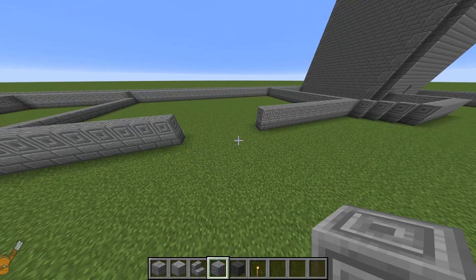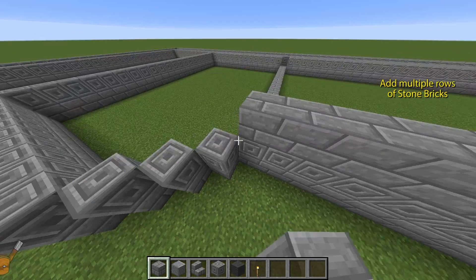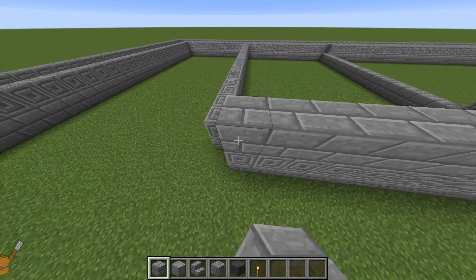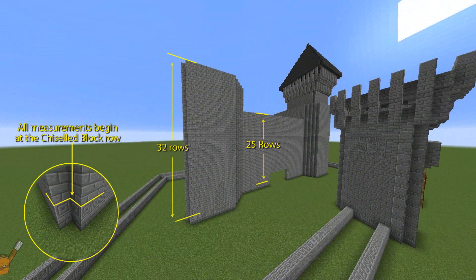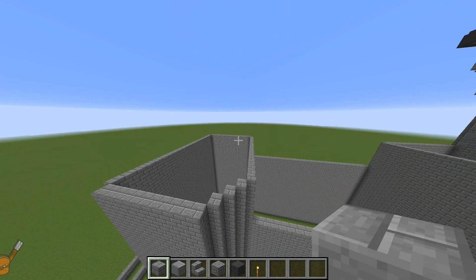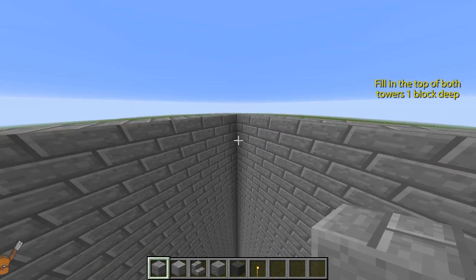Now it's time to lay multiple rows of stone brick blocks over the whole structure. The two towers need 32 rows of blocks to reach their required height. The walls of the hall are shorter, just 25 blocks on top of the chiselled row. Fill in the top of both towers, making the floor one block deep.